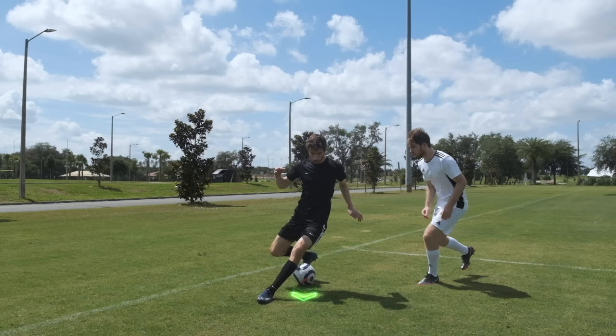Behind the Leg Meg. When a defender gets too tight to you, bring one foot in front of the ball, faking as if you were going to dribble that way. Then use your other foot to hit the ball through their legs.